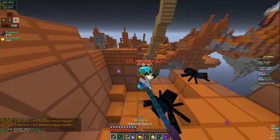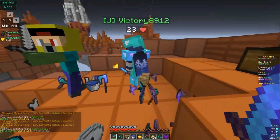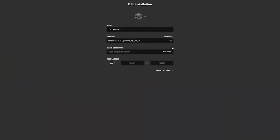Before you do anything in-game, go to your Minecraft launcher client and allocate more RAM to the game. 4GB is the magic number. If you have more than 8GB of RAM, then feel free to allocate more.